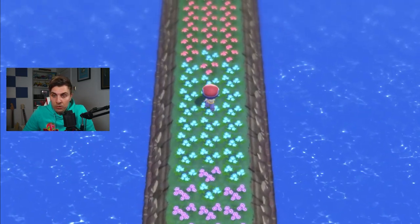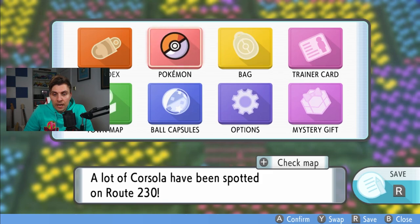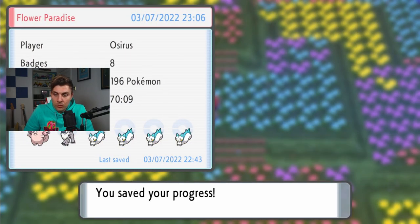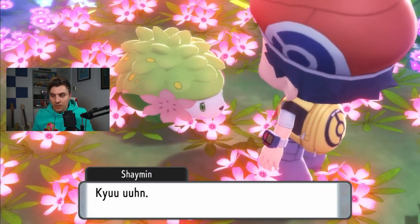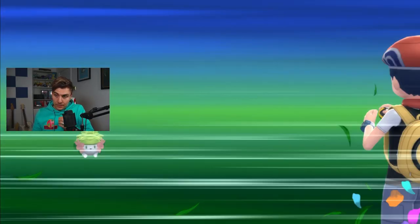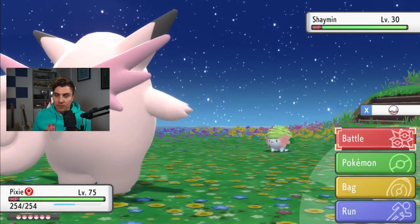Shaymin isn't shiny locked, so you are going to be able to reset for a shiny. Here we are at Flower Paradise — this is where Shaymin is. This is a good place to save your game if you want to hunt it as a shiny or soft reset. If you're not hunting shiny, you can just hop in, start the battle, and you'll get this nice little cutscene.